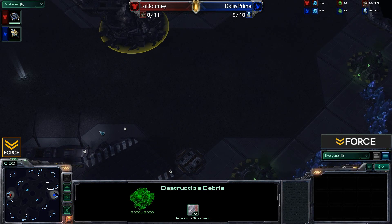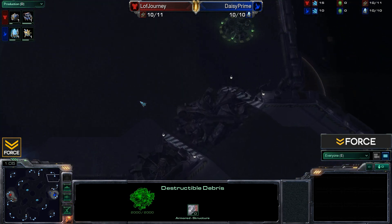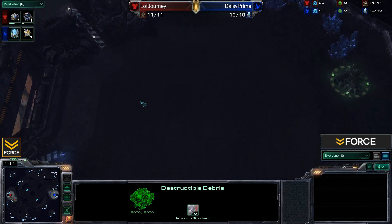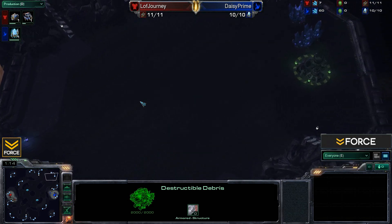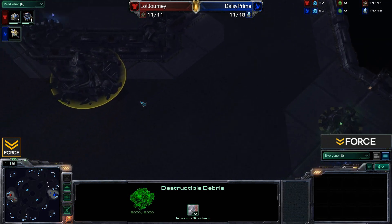You can see there are some rocks right here and just a small bit of space. This makes it good for like a Forge Fast Expand in PvZ for the Protoss player. Besides that, the natural expansion is right here, and there are also some rocks leading into a third. The thing about this third is there is another set of rocks on the other side plus a huge ramp leading into it, so you certainly have to be careful when taking that.